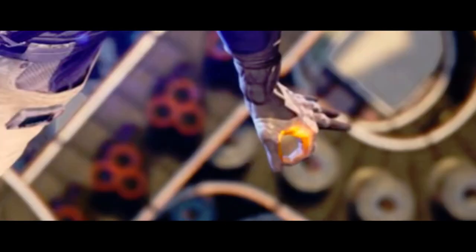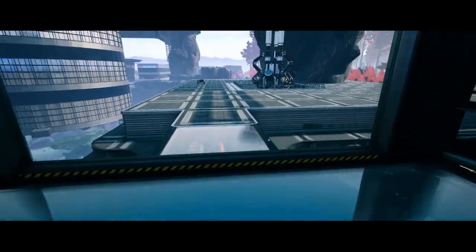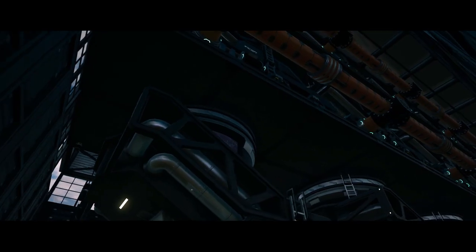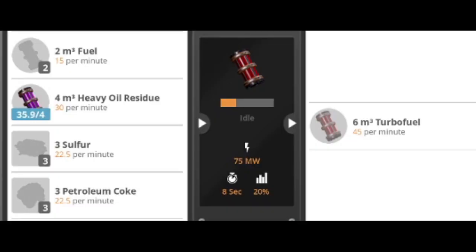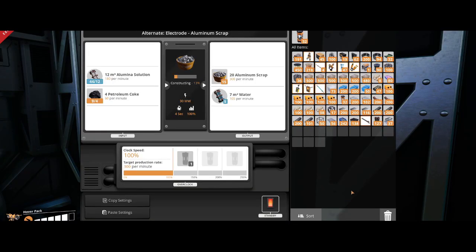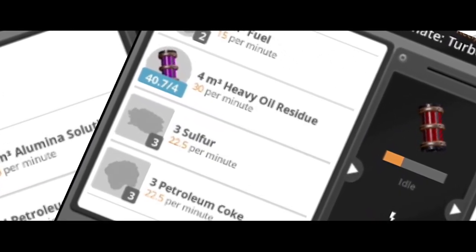Everyone — and I mean every single cute little pioneer in Update 4 — is going to want to make this stuff. In Update 4, there will be extra oil available from resource well extractors adding a whopping 1,800 oil to the game. The new blender machine and its juicy alt 45-minute turbo fuel recipe also requires Coke. Along with the blender, aluminum has been revamped, and there's an aluminum scrap alt recipe that's pretty beast that also requires Coke. Make sure you get these two amazing Update 4 alt recipes.